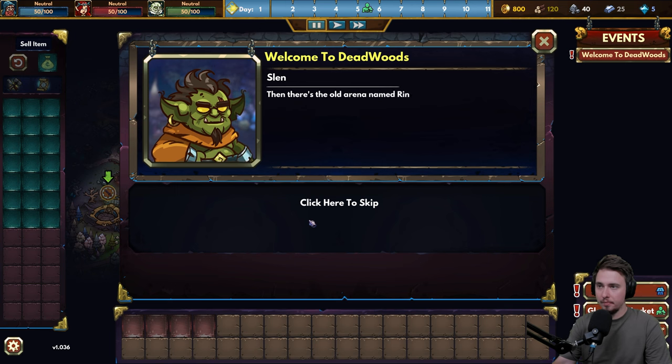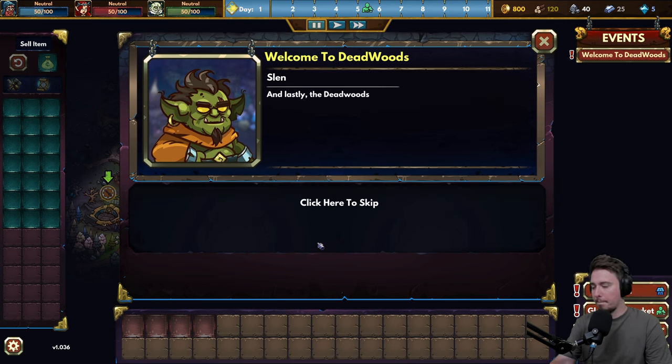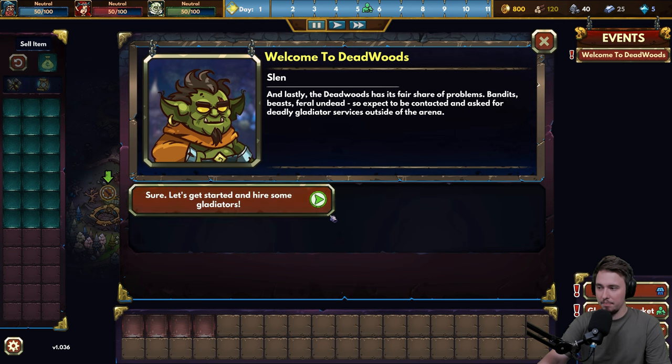There's also the old arena named the Ring of Death where we can join the action - they organize a variety of different fight types. Lastly, the Deadwoods has its fair share of problems: bandits, beasts, burial undead. So expect to be contacted and asked for deadly gladiator services outside of the arena. Let's get started and find some gladiators.